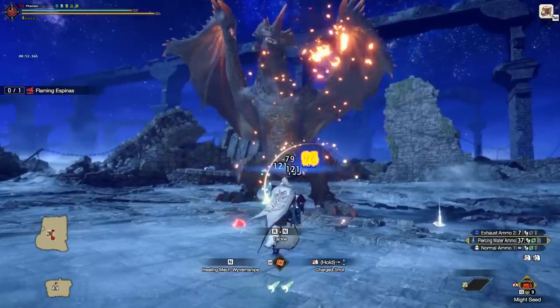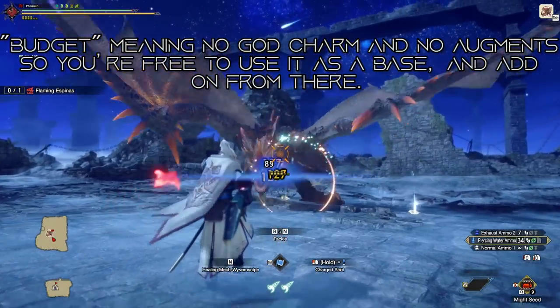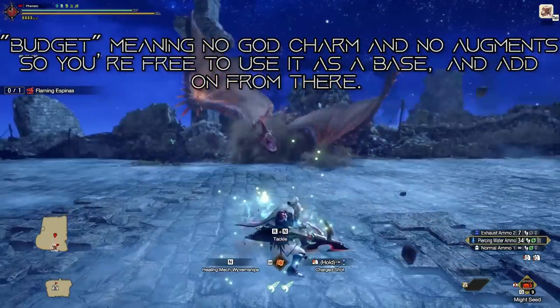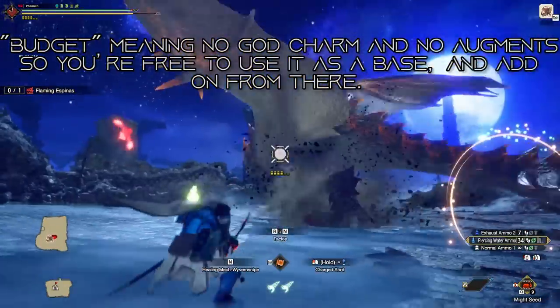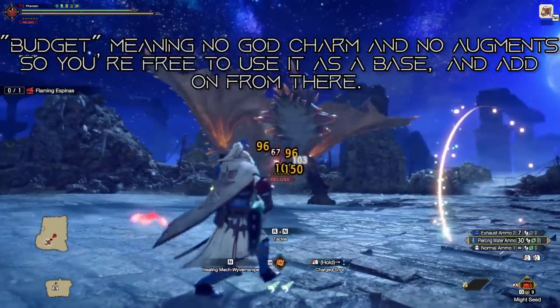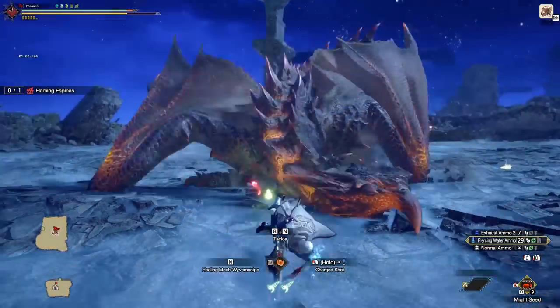I'm not going to go around and manually update all my sets, because that took way too long before. Instead, I'm going to be updating all the budget sets, which will work as a great solid core foundation for everybody, and you can fill in what you need with augments, charms, and weapon slots. I feel this would be easier for most people, and honestly the mid-max sets aren't going to be too much different from the last update, so you can just check those out.